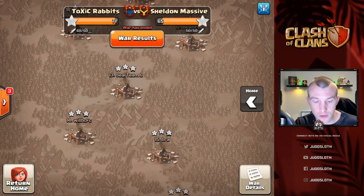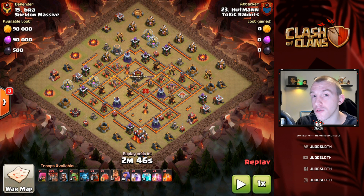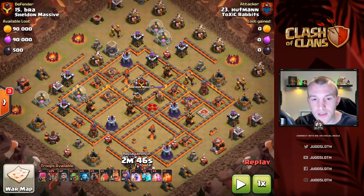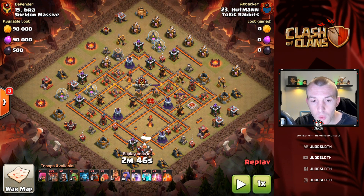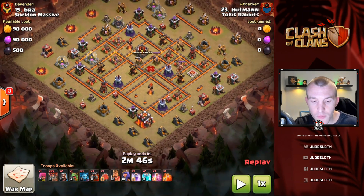We kind of showed you at the start of the video when you first tuned in. Before we get into this one, the Queen is in the middle of the base. With any Electron attack that's actually what you're going for - you want that Queen down. That's why the e-drag is there. At Town Hall 10 you're cloning the loons, but you need to get this Queen, so we actually need to get relatively deep into the base. The Town Hall is at the bottom, which is one thing we haven't mentioned.